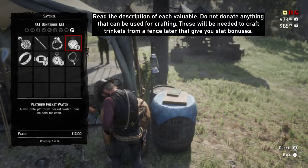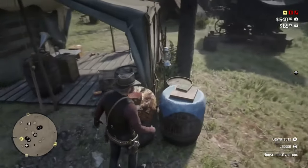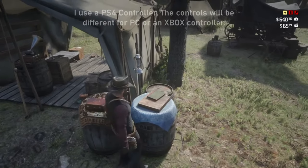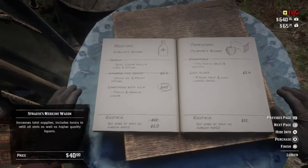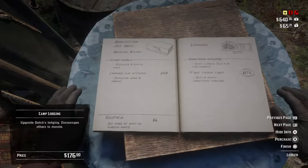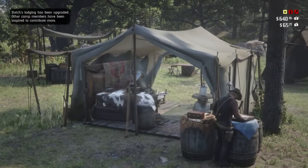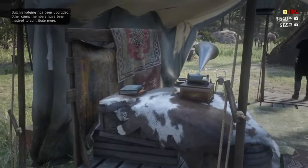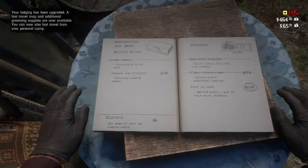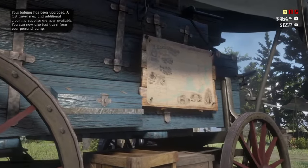On the top right-hand side of your screen you'll see two sums of money — the top sum is the camp funds and the bottom sum is your own personal funds. Once you've finished donating, you'll see the top sum go up. Go back into the ledger by pressing square, and clicking R1 will enable you to go through each page and check what upgrades are available. The first thing we'll do is upgrade Dutch's Tent, which boosts morale and gives us access to fast travel. Click on the next upgrade worth $260, which will upgrade Arthur's Tent and give you fast travel. You can fast travel from Arthur's Tent using the map on the side of it, or from the wilderness by creating a campfire.